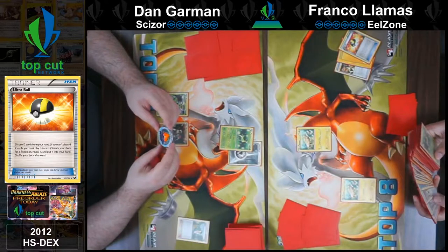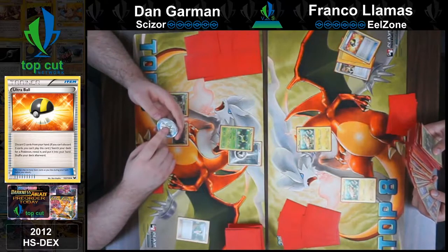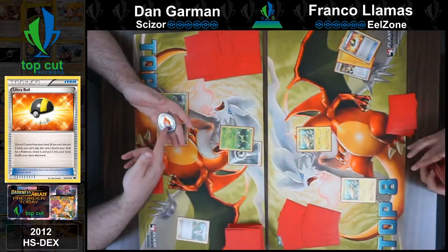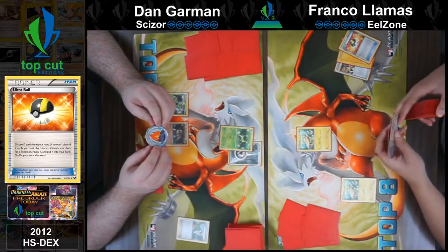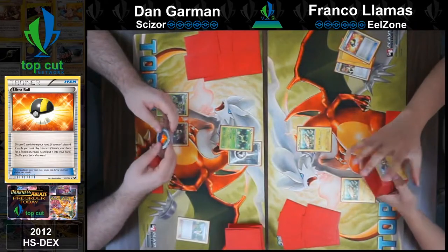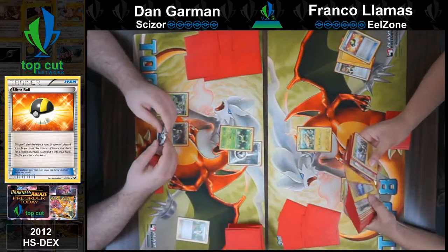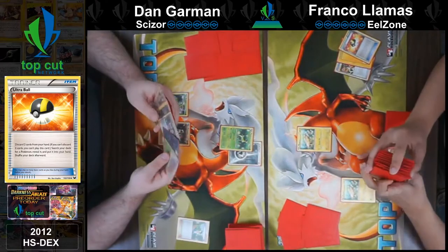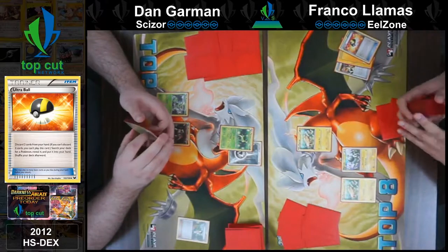These poison and burn markers are so cool. This regional never happened, but it's got Milwaukee. It's a really heavy duty coin — it's got poison, it's got burn. And you can buy these on topcutevents.com. That's crazy, they're so cool. I can't wait to poison you this game. I don't think I'm going to, but I'm excited about the opportunity. All right, so I'm going to get a Magnemite with that and pass.